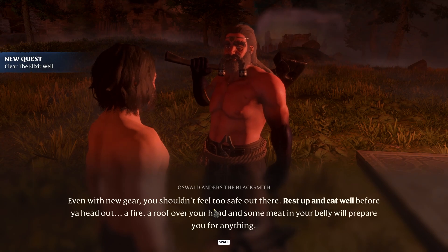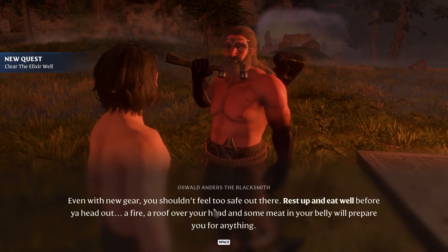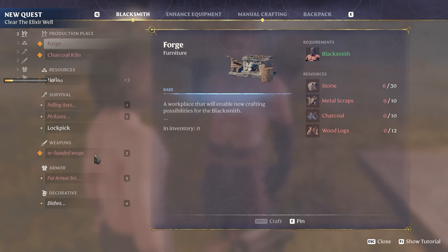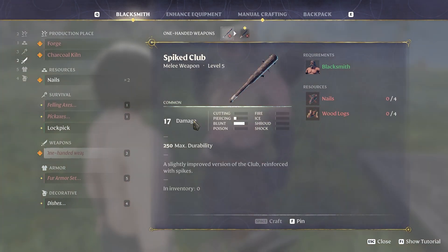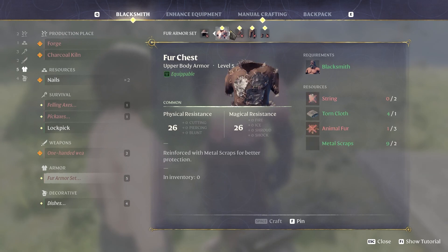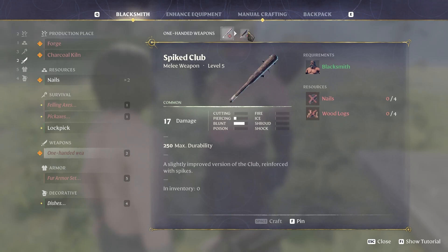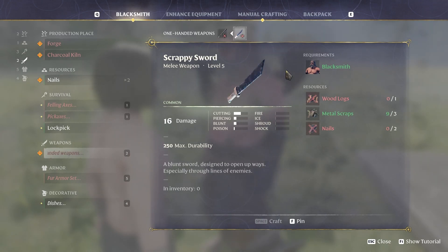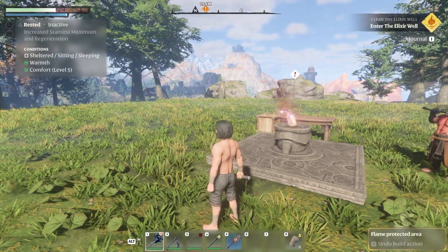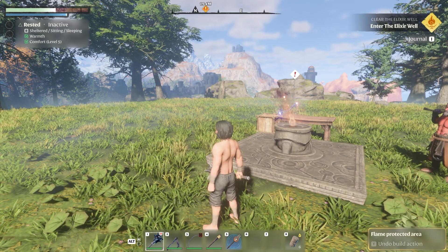Well rested! The blacksmith advises: 'Even with new gear you shouldn't feel too safe out there — a fire, a roof over your head, and some meat in your belly will prepare you for anything.' I can craft a spiked club — level four melee weapon with 17 damage, requires nails and wood. The nails need metal scrap so it's not hard to craft. Also making a scrappy sword. That's it for this episode — thank you for watching, please leave a like and subscribe. Have a nice day, goodbye!